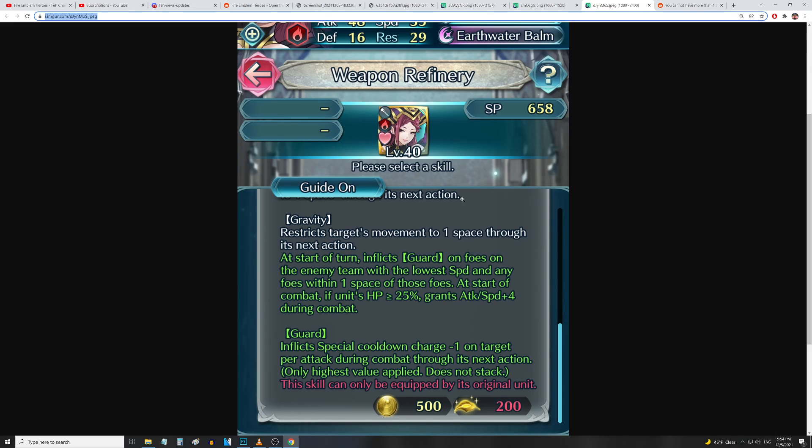Her new effect: at the start of turn, inflicts Guard on foes on the enemy team with the lowest speed and any foes within one space of those foes. At the start of combat, if unit's HP is above or equal to 25%, grants attack and speed up four during combat. Inflicting Guard on the foe with the lowest speed and adjacent allies is very good — especially in Aether Raids where Guard is so powerful, denying breath effects, ramping effects, and special attacks.